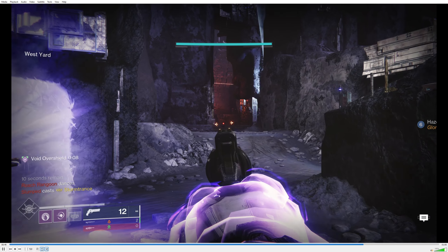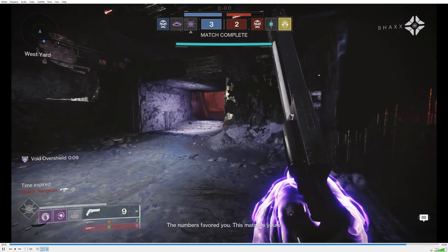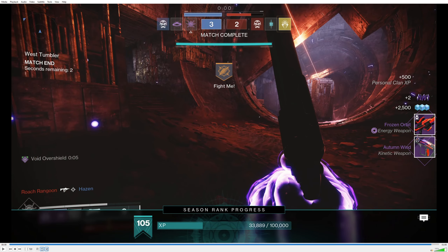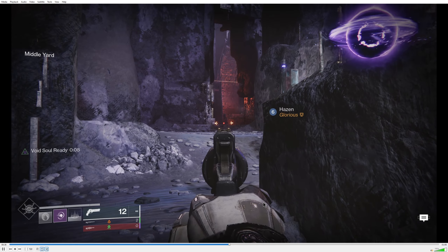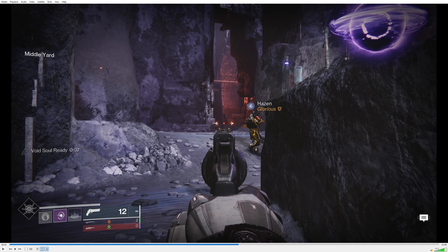Basically at the five-second mark they don't pop their super — and especially knowing they have a roaming super, you know you need to pop it early since you have to cover ground and people will be running. Because of that, he went to orbit in his super, which is a travesty and should never happen. That player should have probably popped their super around the 20-second mark to get at least two kills so their teammate could clean up. This is a great example of a lack of situational awareness — understanding the moment.